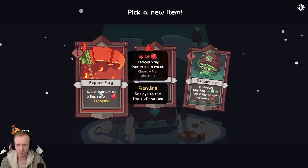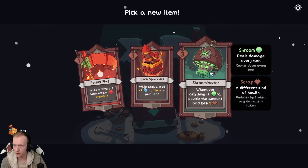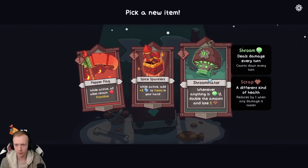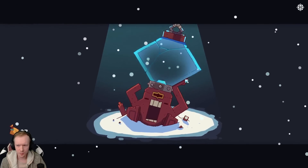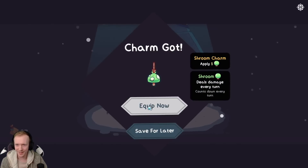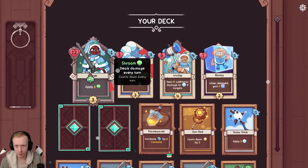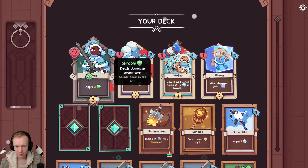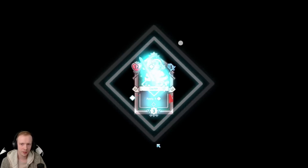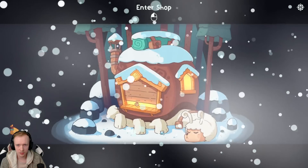While active, all allies retain spice. Frontline deploys to the front row. We're not doing spice. Whenever anything is poisoned, double the amount and lose one health on the shroominator. While active, add plus two attack to items in my hand - so that's for like a scrap build. The shroominator? I'm not so certain about that. You can have more than one charm on an ally too.